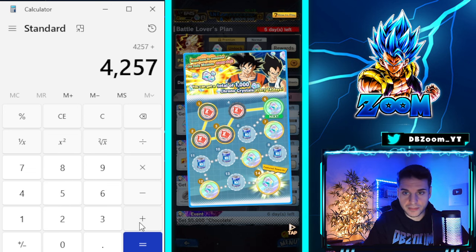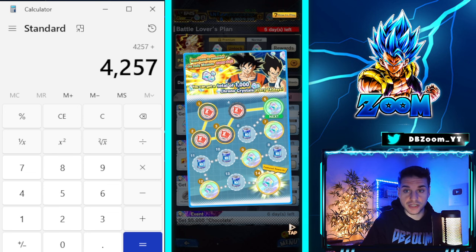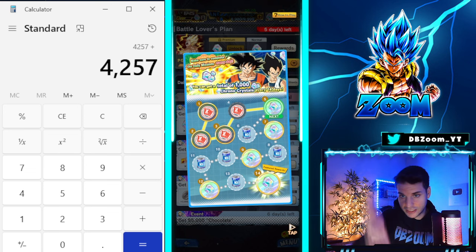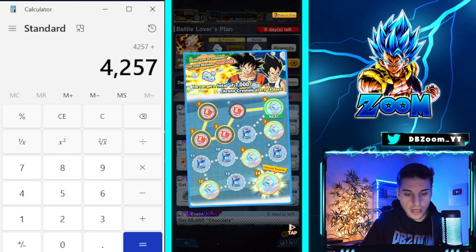We are crossing over the 4,000 barrier — we're at 4,257 crystals. And I just realized I missed something, so we can actually cross the 5,000 barrier too. That's really, really good.